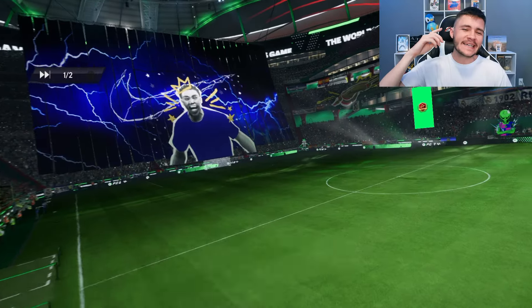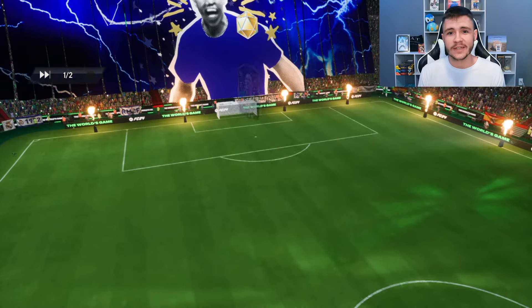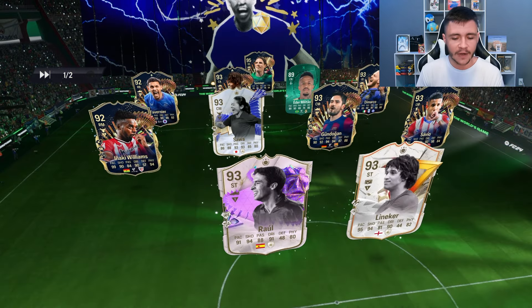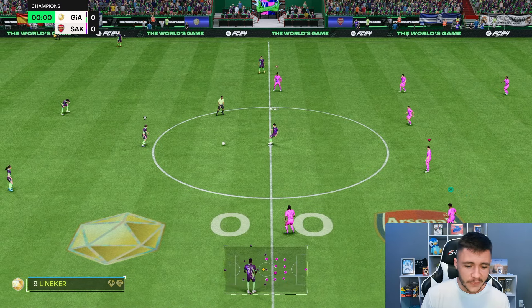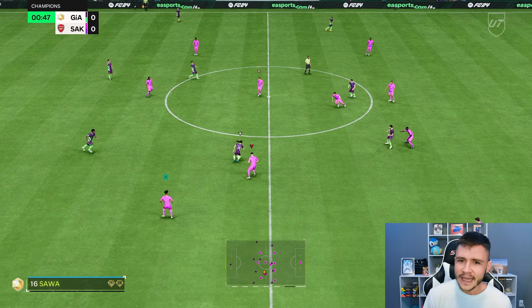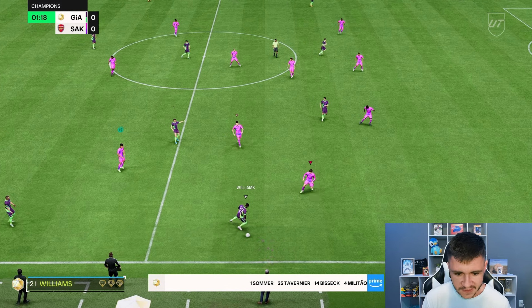Here we are jumping into game number one using the new FC Pro Champion Drogba card. The Golasso version of Drogba is really cracked in game. We're coming up against Sawa, Gundogan, Savio, Raul, Lineker, and Nakia Williams — it's a very good team. The plan is to use him at the striker position in the 4-3-2-1 formation and honestly just cook with him. I think he's going to be so difficult to play against, and with the engine chem style, he's going to be really good technically — you don't have to just rely on his physical game.